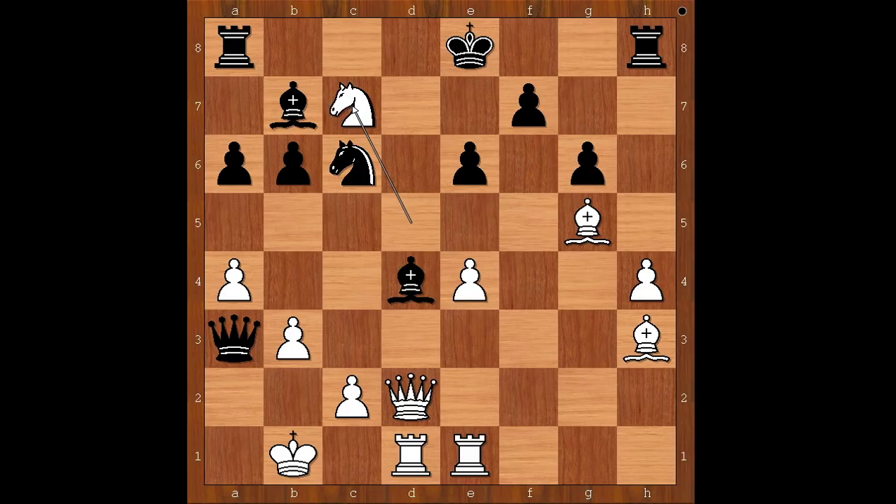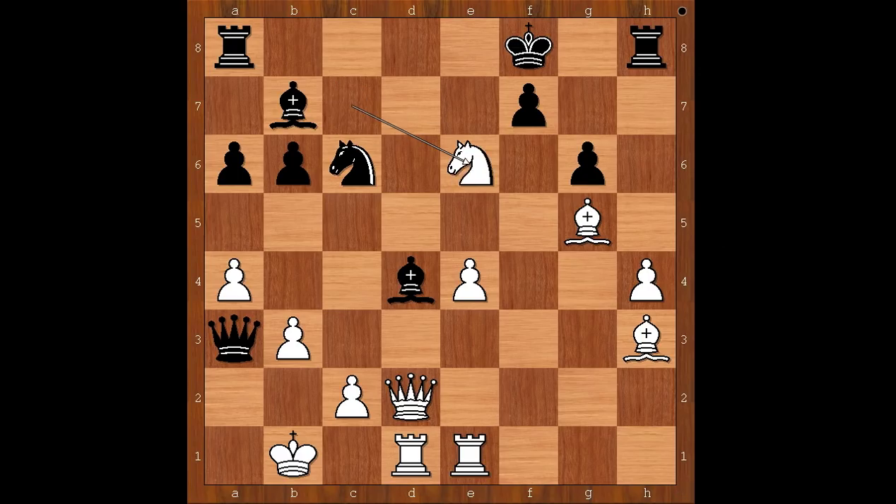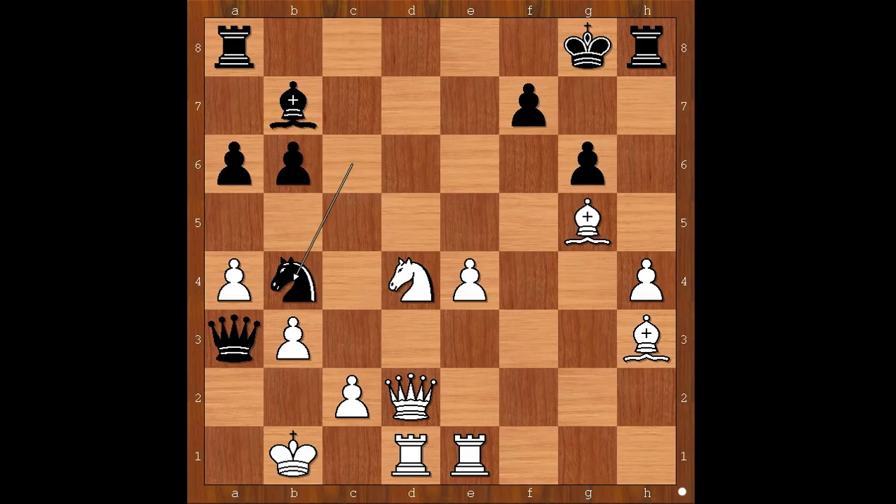Neidich played knight takes pawn on c7, check. King to f8. White to move. There is no time to take the rook, because black is threatening queen to b2, mate. Neidich played knight takes on e6, check — what a powerful knight! f takes on e6. If king to g8, knight takes on d4, and after knight to b4, c3, and white is winning.